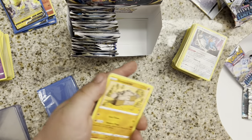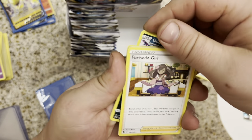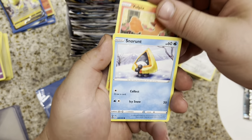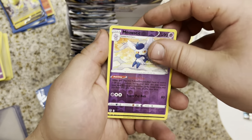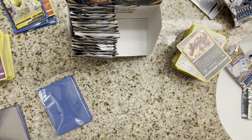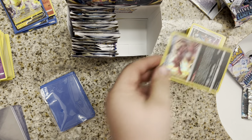Psychic Energy. We have a Stonjourner, a Golbat, Furicide Girl, Stunfisk, Vulpix, Snorunt, Fletchling, Ferroseed, Mealstick, and a Krocodile. Krocodile Hollow in the rare.